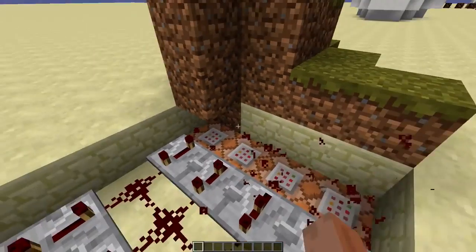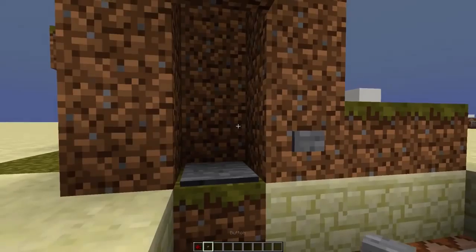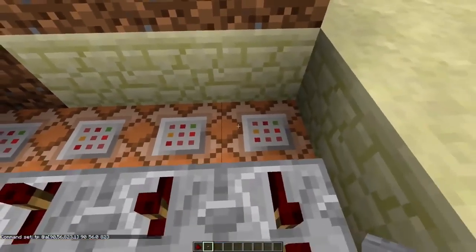So here's how it works. The pressure plate is connected to these four command blocks. These command blocks over here will set these blocks to dirt, as you can see. This command block will teleport you in the middle of the pressure plate, so you won't get stuck in the blocks that get set to dirt.